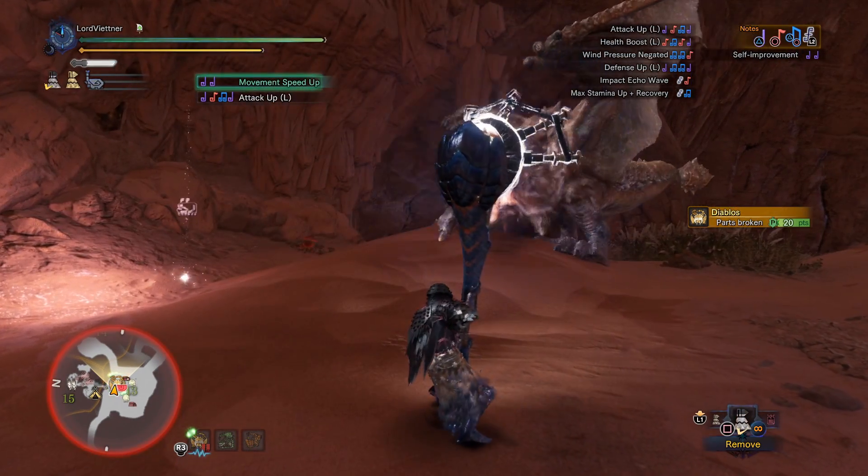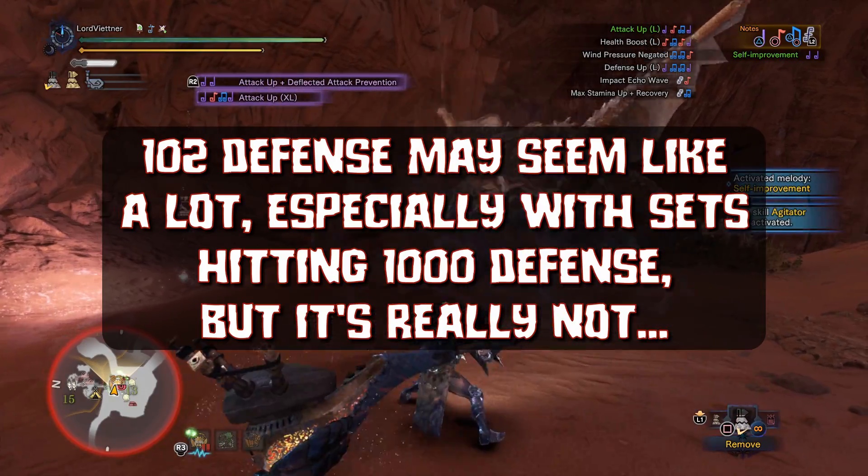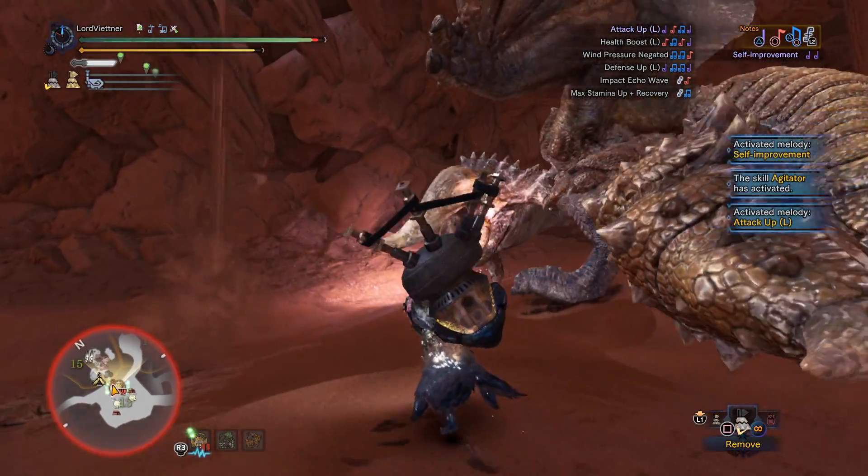Now 102 defense may seem like a lot, especially when we go over a thousand pretty easily — that seems like almost a 10% drop — but this actually makes little to no difference in the overall scheme of things.